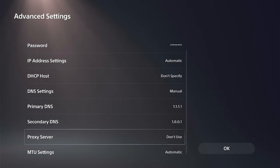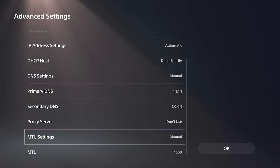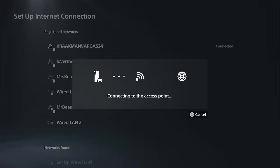Then we can go to the MTU settings and put in something manual as well. Usually for Call of Duty, I have something like 1472 or 1473. Then press OK and test your internet connection to see if this has resolved the issue.